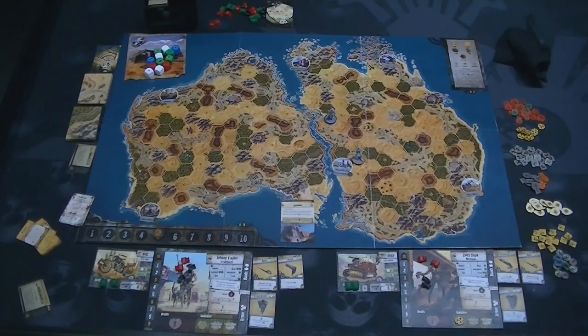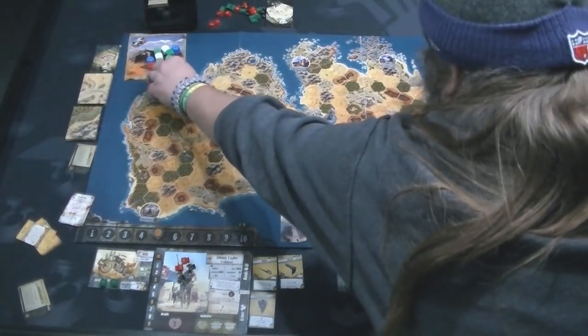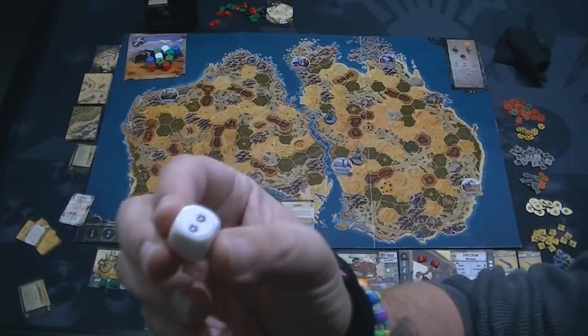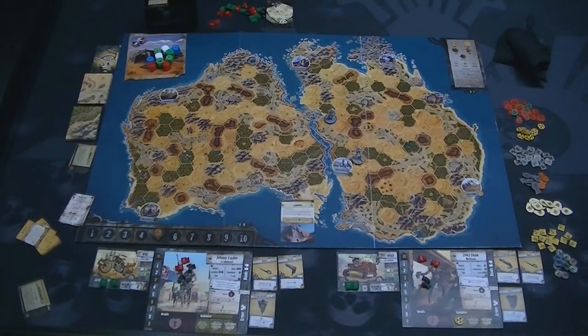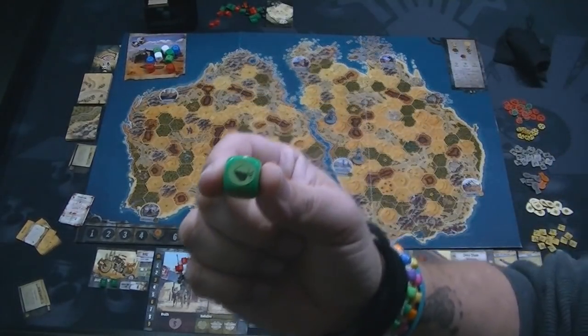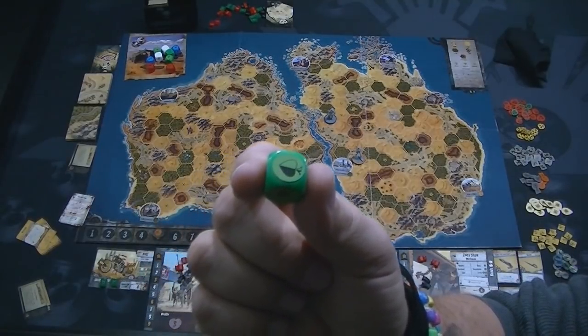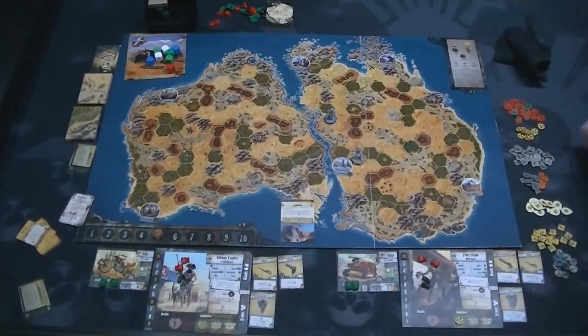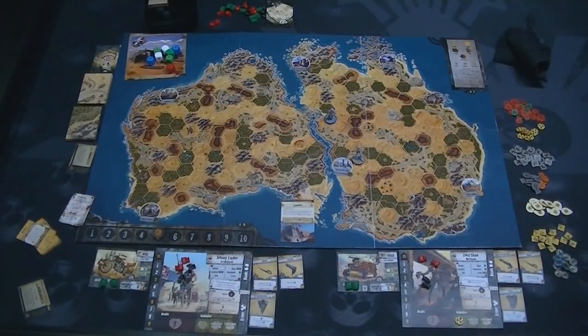The dice themselves have pips for successes on them. Some of them have spades — in some cases, an effect says if this pops up, apply a certain effect. Usually that's in combat. Some of them also have a break icon, again mostly in combat. In a skill test like this, the break icon doesn't come up.